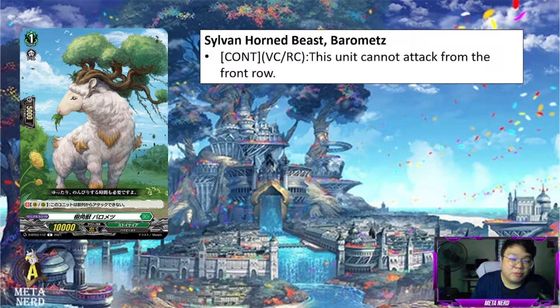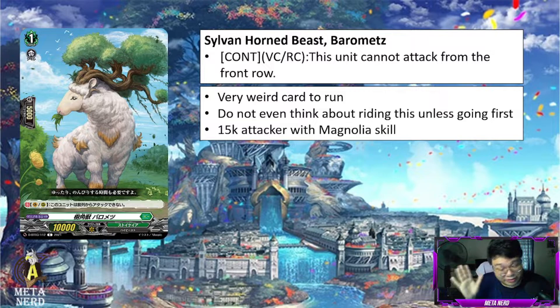Next up, we have Sylvan Horned Beast Barrel Mets. Cardinus Vanguard or Rearguard Circle: this unit cannot attack from the front row. This card is really weird if you run it because it's a grade 1 at only 10k and it cannot attack from the front row. There are some merits to running this because he himself is going to be at 15k, but don't even think about riding into this unless you are going first. You could potentially ride this from your hand instead of the ride deck since it's a 10k, so he's going to be a 15k attacker with Magnolia's skill. But just why?